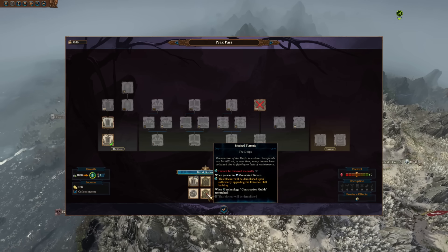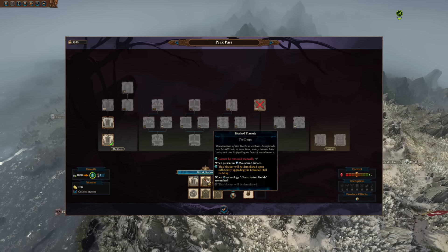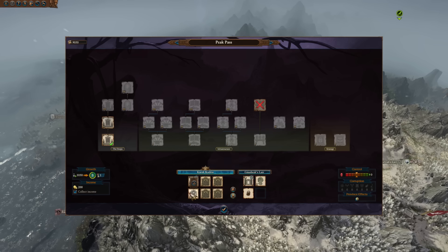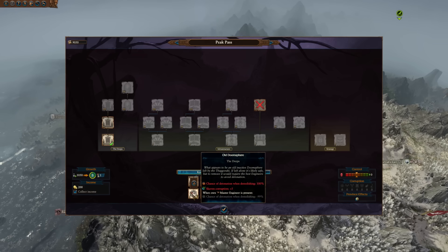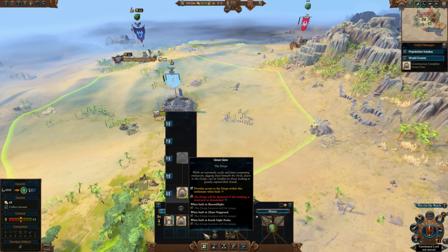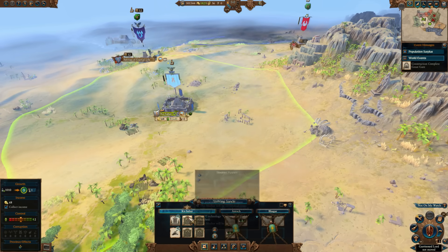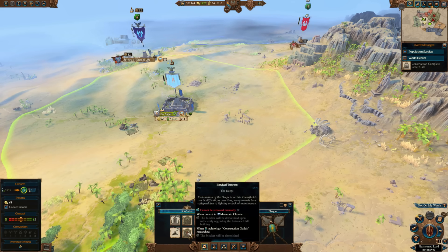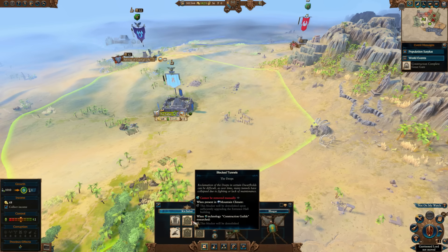There are some blockers you're going to have to deal with, as that's the only way to expand there. There are cases where just upgrading is fine, or if you're not building inside of a mountain, you will have to get certain tech to open up the blockers. Interestingly enough, you don't have to only build the Deeps in the mountains — it's just that they're going to be better in the mountains. You can get quite a lot of extra building slots across your vast empire, and you can have the Deeps in minor settlements too.